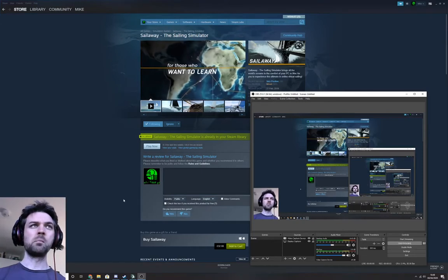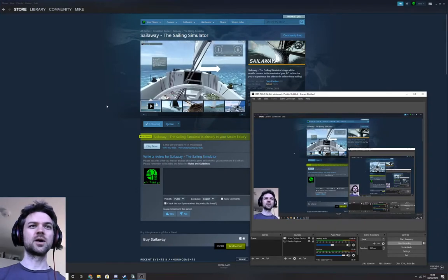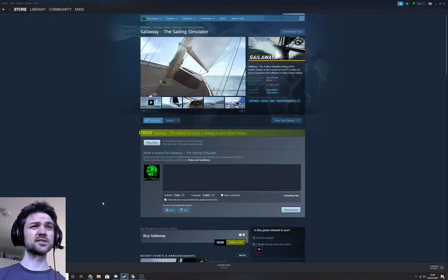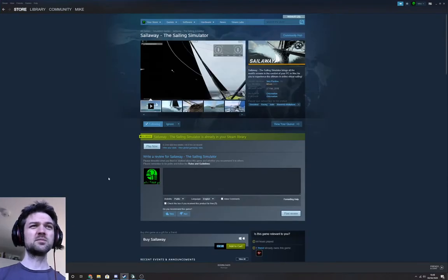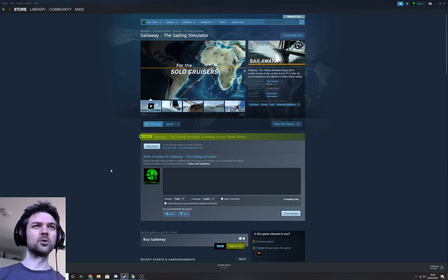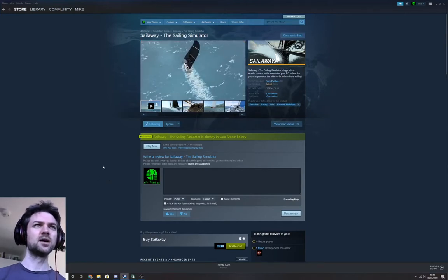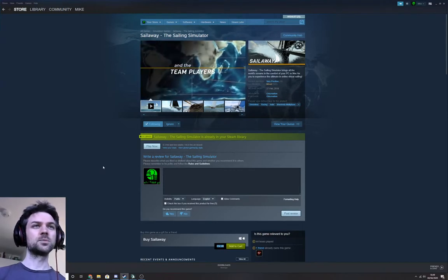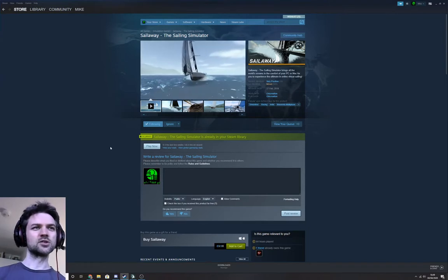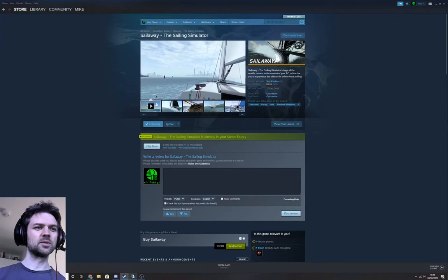Hi, it's me again. I'm looking at the sailing simulator I own, Sail Away. I've got bad news for you to start off with, I'm afraid. It's £32 at the moment, which is pretty steep for a slightly shonky game written by one guy. I guess it's a specialist game. You can put it on a wish list and the thing will tell you if it goes on sale, but that might be after COVID-19, so that might not be much use.